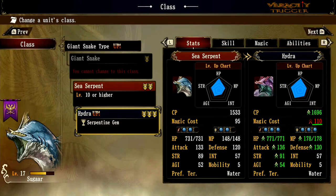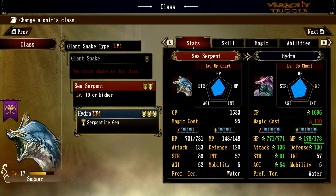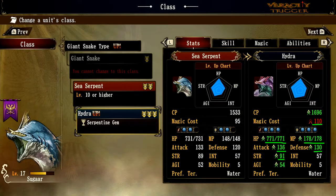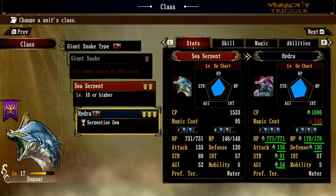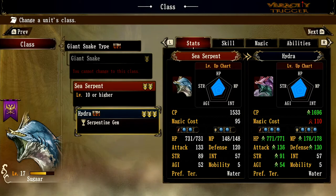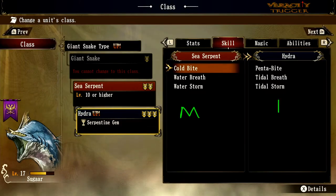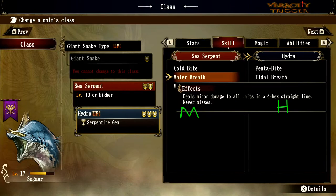Look at all the stat growths for Hydra — you get triple blue orbs. Your magic cost is very high though, at 110. Hit points go up 40 points, MP goes up 30 points, 3 more attack, 10 more defense bringing it to 130 defense. Whether you're a Sea Serpent or a Hydra — the highest class in this game — you get mobility of 5. That is exceptional. You can actually move around with your leader quite unabated.